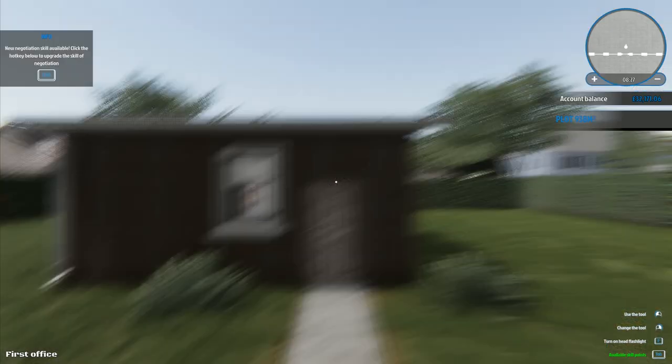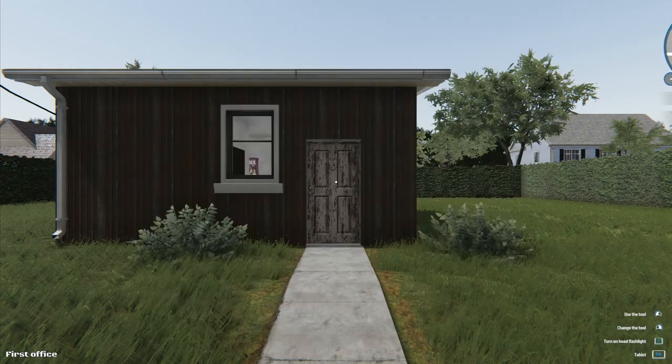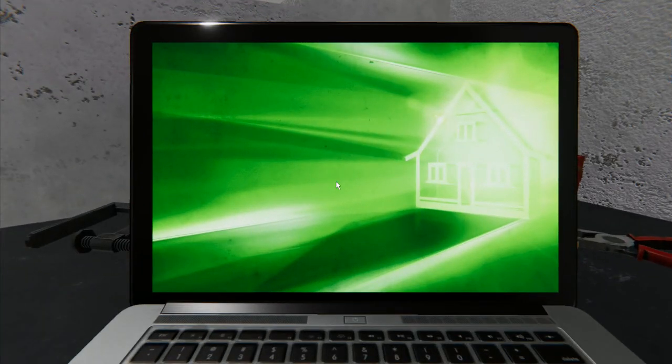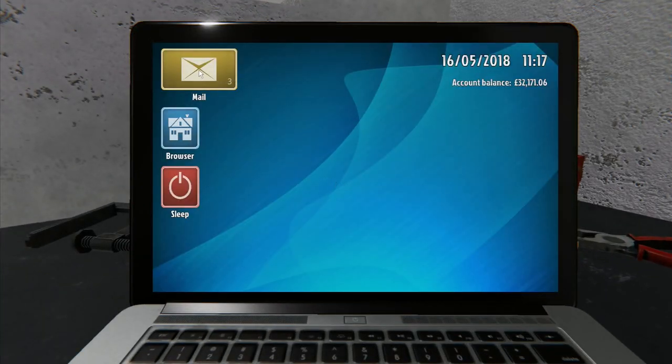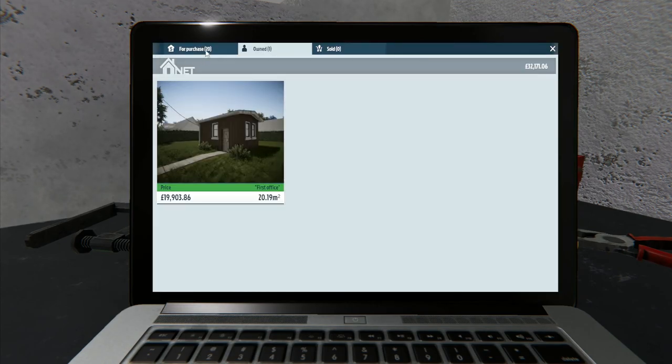A new negotiation skill is available: increased chance of successful negotiations by 5% for when we're selling the house. And 25% extra payment for the order - really good idea, means we're getting more money coming in. We've now got £32,000. We've got additional wall, and student's house to clean up - more painting there. We're kind of running out of time for today's episode.